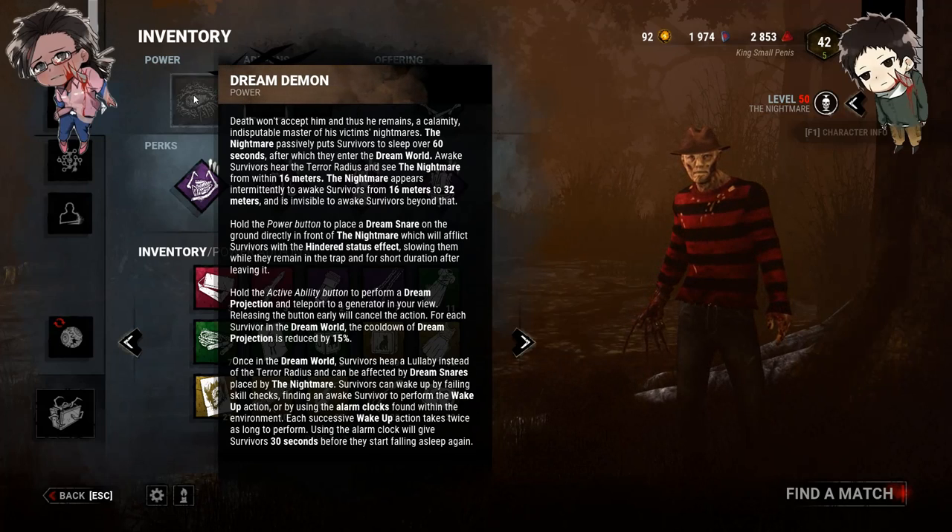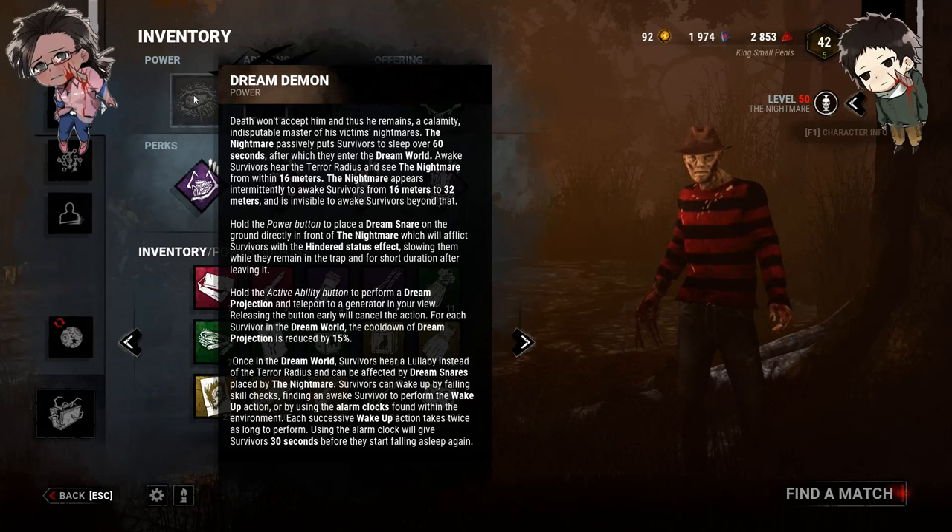His default dream snare — how that works is when you hold your power button you can place a dream snare on the ground, which will take about a second to arm. If a survivor runs into it they are hindered. It's very similar to the Clown's bottles. It only takes about a second to place, similar to Hag traps, except he doesn't slow down when he's using them. He can put them wherever he wants. He has about 8, and you can place them mid-chase. It also prohibits fast vaulting, so a survivor cannot trigger a trap and then fast vault.